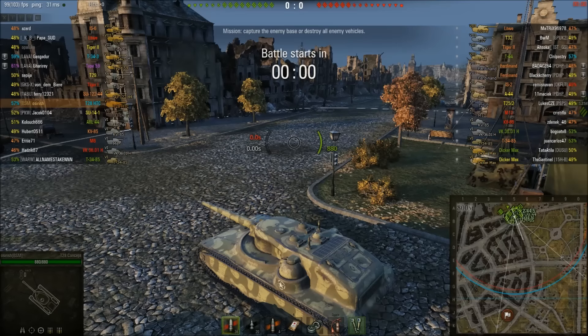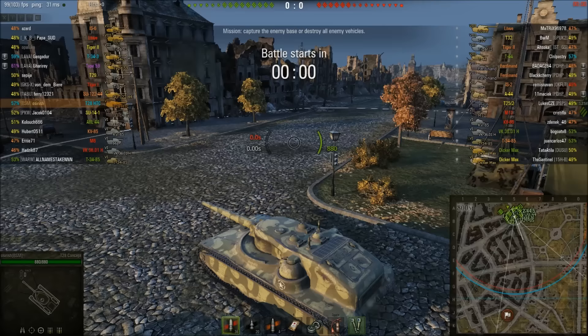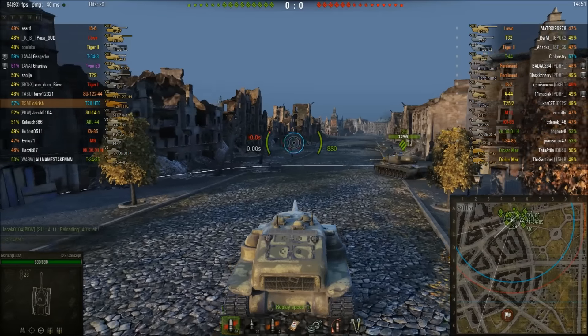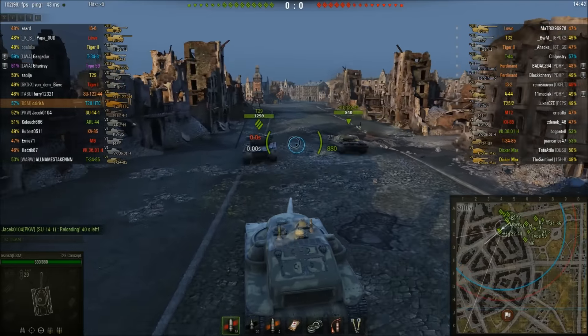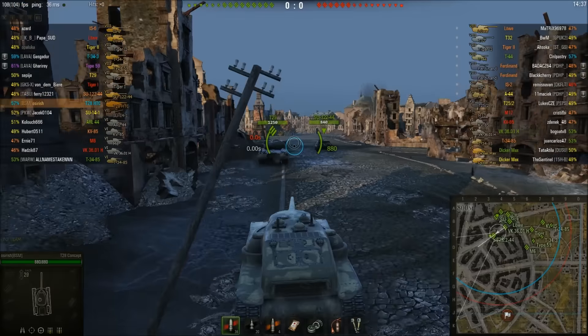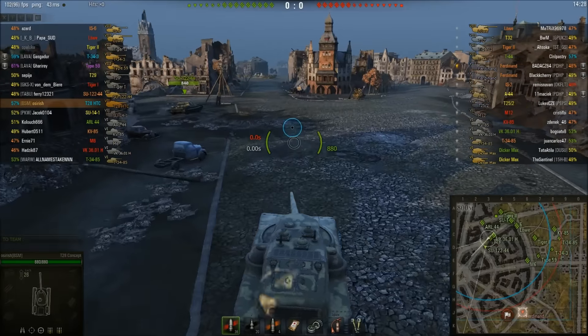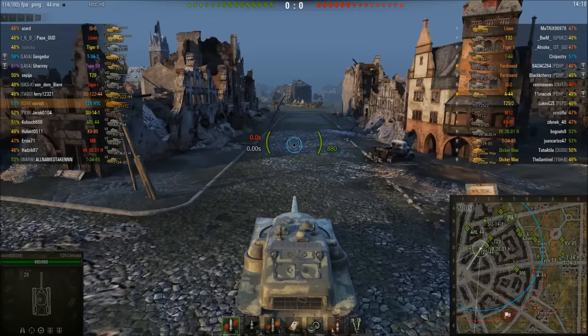Let's get back to the game. This is the ace tanker in the T28 Heavy Tank Concept on Ruinberg — we're tier 7 in a tier 8 game. I'm very happy it's Ruinberg because I like to play heavily armored, big slow tank destroyers like heavy tanks — playing very aggressively. I'm heading into town. You can see the acceleration — we're up to 20 km/h already and still accelerating. Our T29 wants to hang back, but I'm saying no — I'm going on the attack in a big troll tank destroyer with lots of armor and a big gun.